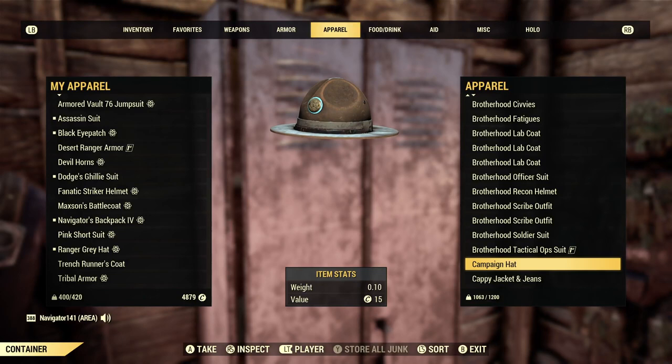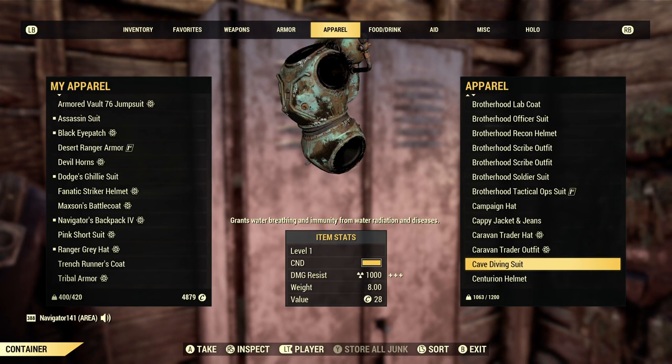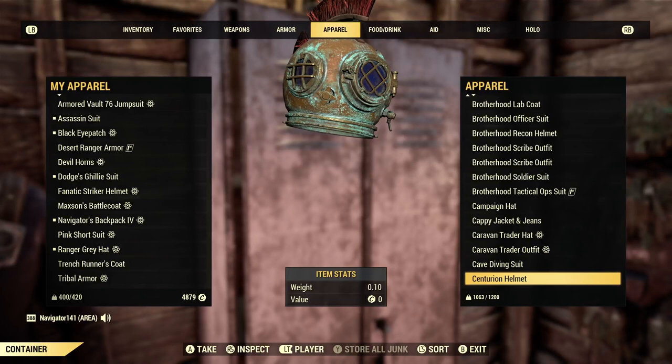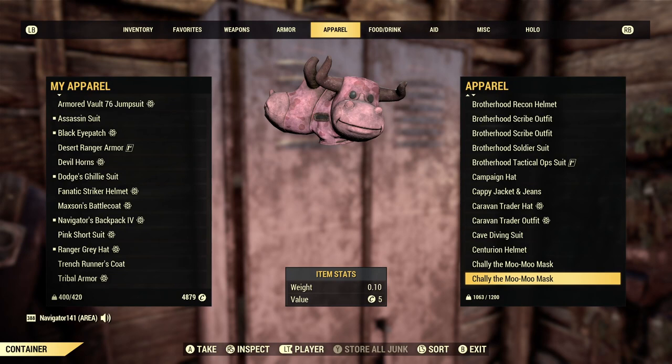Got some other stuff in here — the cave diving suit. Really awesome. And I wish you could pair it with the Centurion helmet. You get this from Earl or the Scorch Beast, I forget. It's a really, really awesome item. I should honestly do like a Spartan or Roman build with this. Well, Centurion's Roman, so — Roman build.